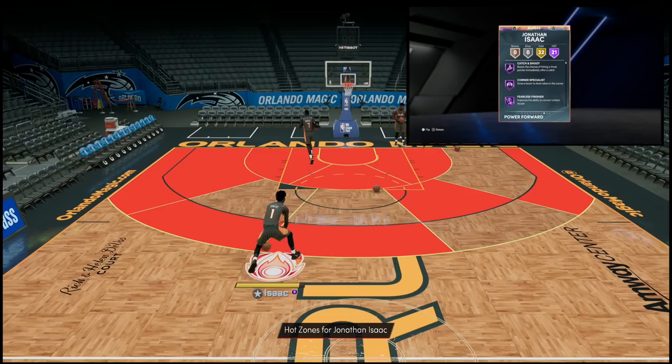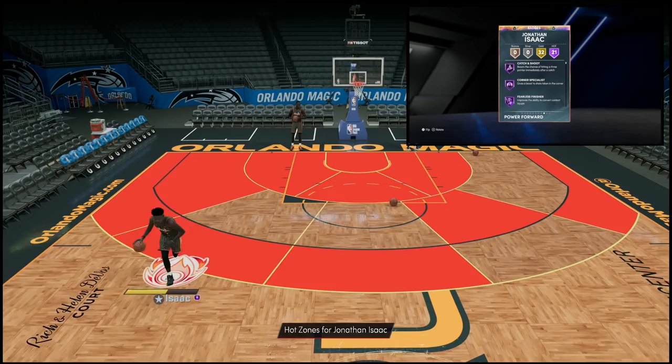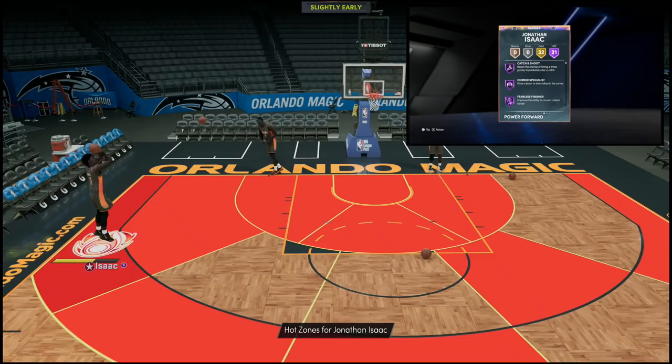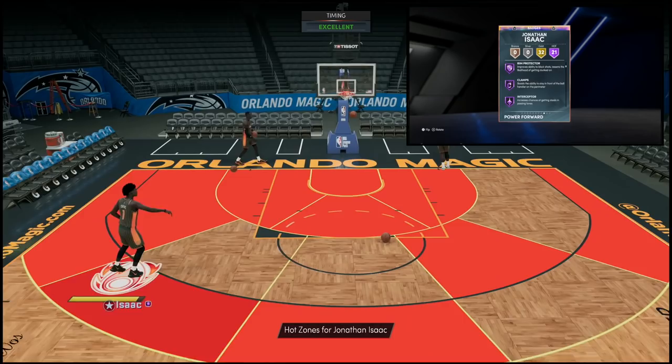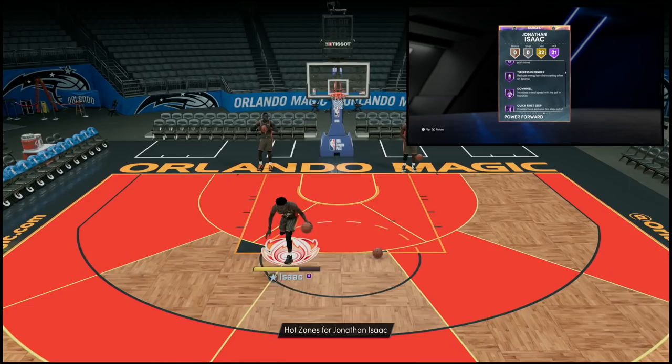Jonathan Isaac's animations are nice. I like his jumper — might not be everyone's favorite, could be a little bit faster, but it is on quick. The only flaw really to this card is that he doesn't have the Scotty Pippen behind-the-back, unlike pink diamond Thon Maker who has it at seven feet tall. Badge-wise he's got catch and shoot, corner specialist, fearless finisher, pickpocket. I love the rim protector, clamps, interceptor, intimidator combo — something the pink diamond Thon lacks even though he's the more expensive card.